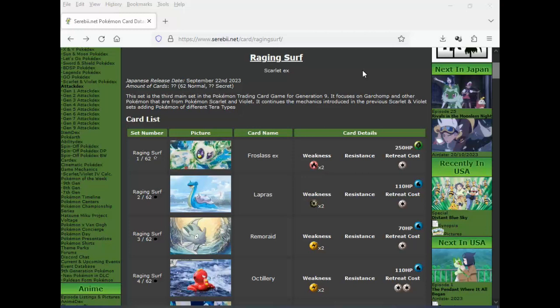The cards here are going to be included in our Paradox Rift English set — this set and I think the next one, or who knows what they're going to include. So we'll start things off with an EX right from the start: Frostlass EX.